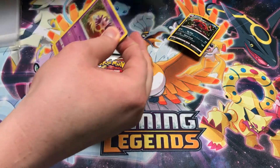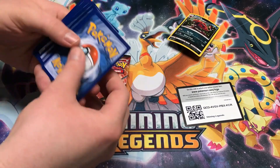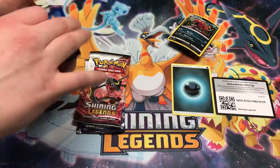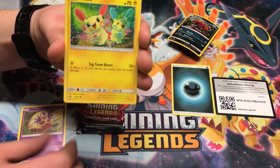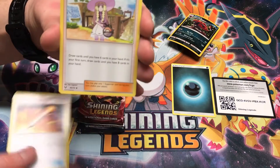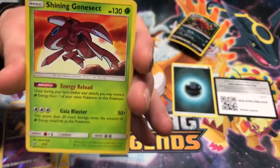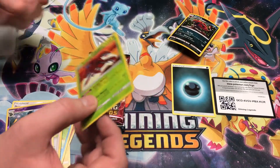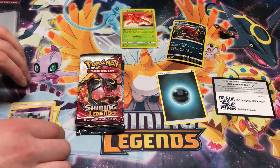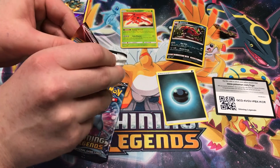I usually open up Japanese Shiny Legends — I believe it's three, I think it's Sun and Moon still. Let's see if that works. That's how we start it right there. Three points. I should have picked Totodile — that's the second one right there.